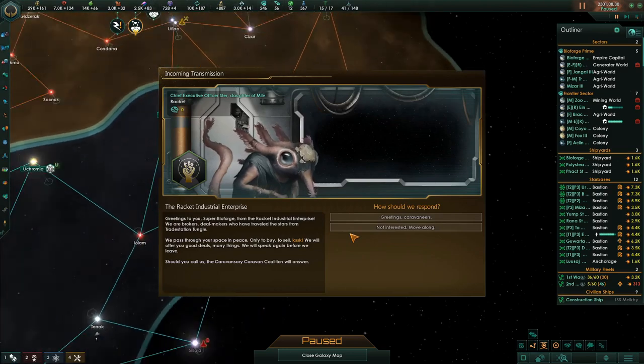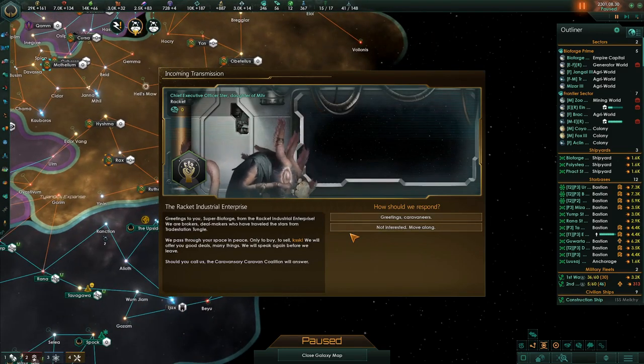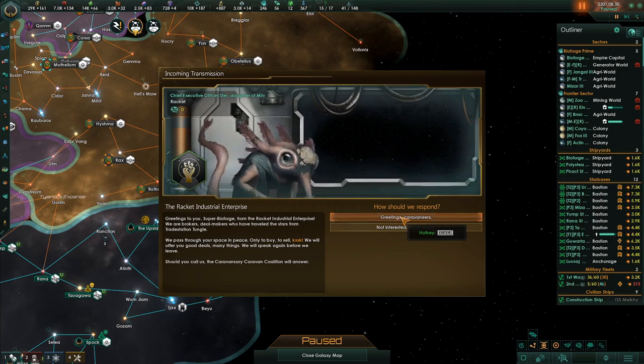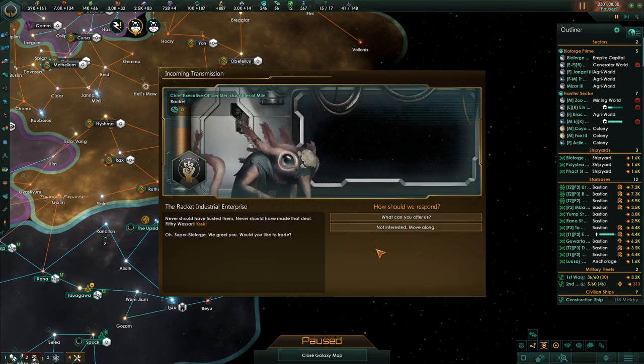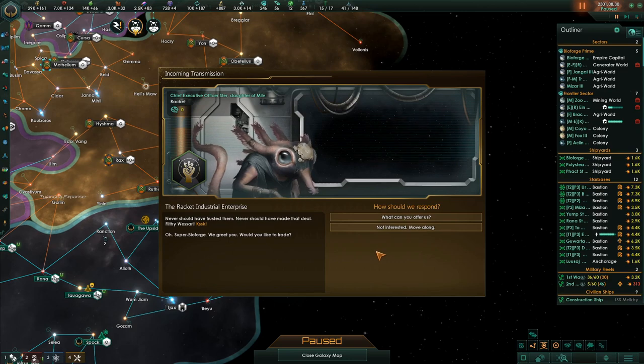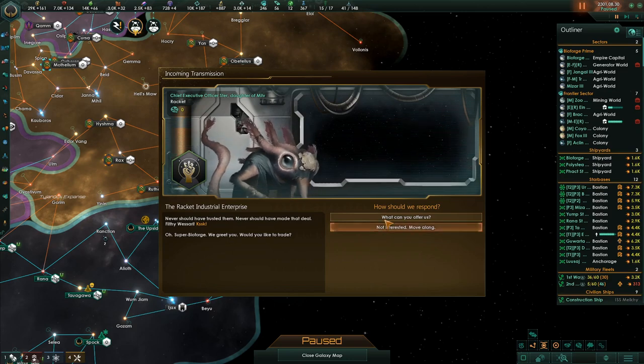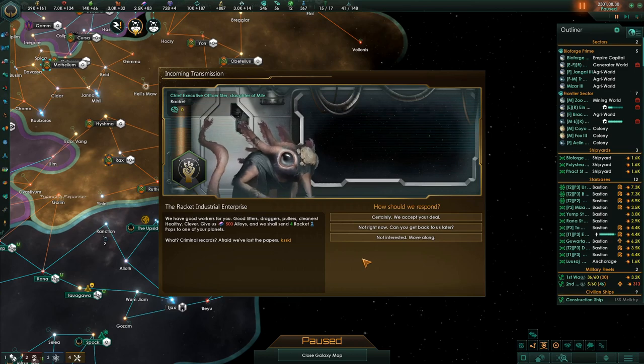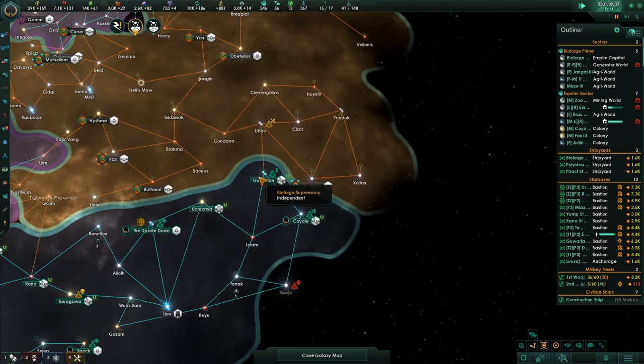Incoming transmission from the Raxar Commissariat. The Racket Industrial Enterprise has shown up — greetings to you, Superphile Forge. They're brokers. What would you like to trade? They offer: give us 500 dollars and we'll send four Racket Pops to your planet. Not interested. Move along.